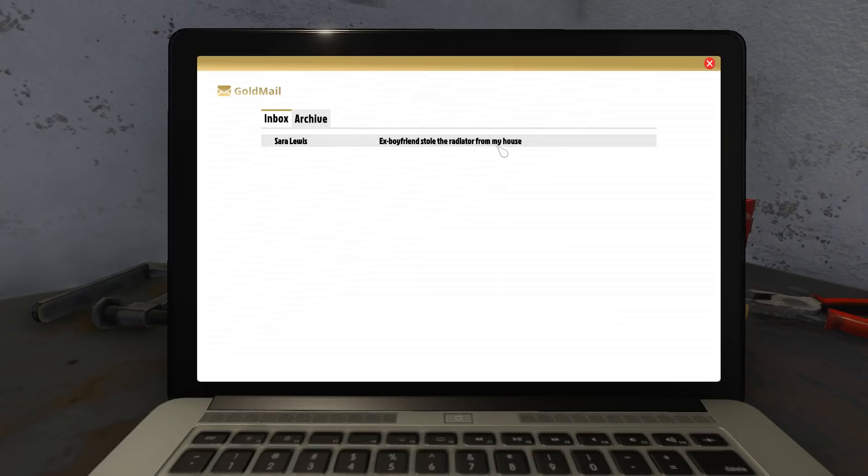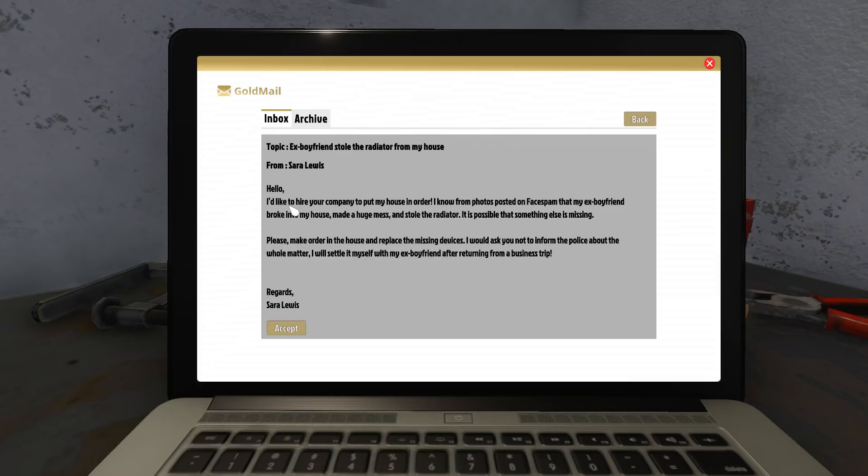Sarah Lewis — ex-boyfriend stole the radiator from my house, which, if you ask me, is a pretty messed up thing to do. You do not steal radiators. There are limits. She'd like to hire our company to put her house in order. She knows from photos posted on FacePam — this is the actual name — that her ex-boyfriend broke in, made a huge mess, and stole the radiator. Please make order in the house, replace the missing devices, and don't inform the police. She's gonna settle it herself with her ex-boyfriend after returning from a business trip. We accept.